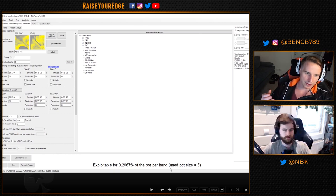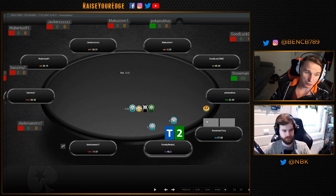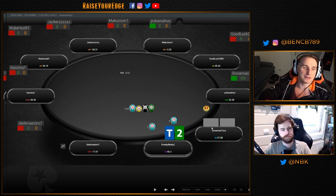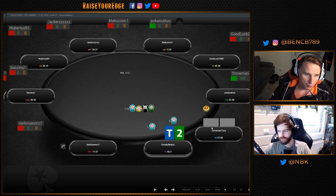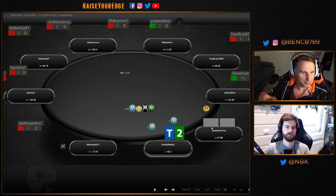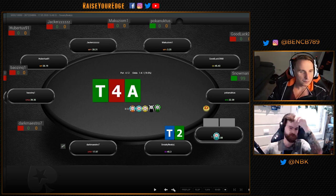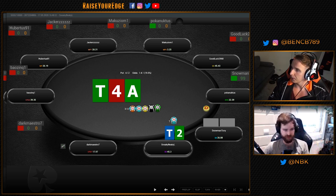Raise preflop, then if there's a dry board place a c-bet and you're still generating a lot of fold equity. Most players struggle from the small blind too — they have jack-four suited or jack-seven off, face a raise, and they're supposed to call according to theory but they fold. You can make a lot of money with a small raise of three to three-and-a-half big blinds, place a small c-bet, and you don't risk a lot. Risk is small, reward is decent.